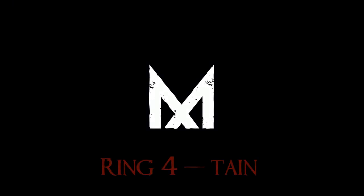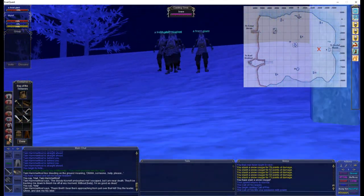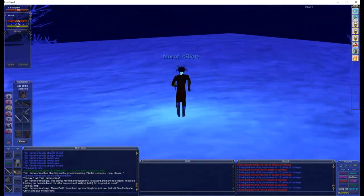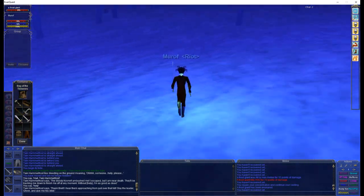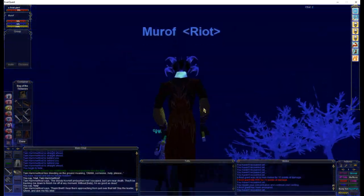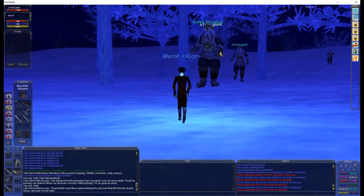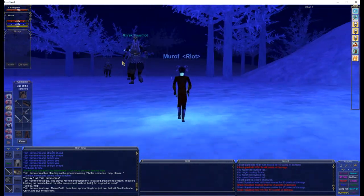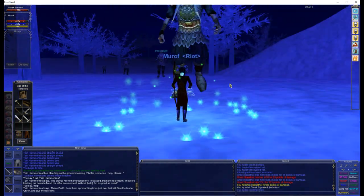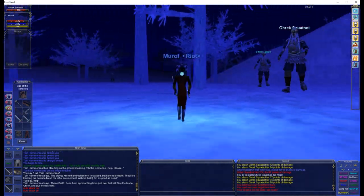Walking in from the bridge from Iceclad, you've probably always wondered why the dwarf named Tane is laying on the ground — it's for this quest. If you tell him you'll help, four giants instantly spawn and chase after you. Grab their attention as fast as you can. As a Ranger, I like to use Snare, targeting each frost giant and snaring them one by one. This brings separation between them and the named giant. From here you can bow kite, or just kite with spells, whatever your class has. Sorry warriors and rogues.